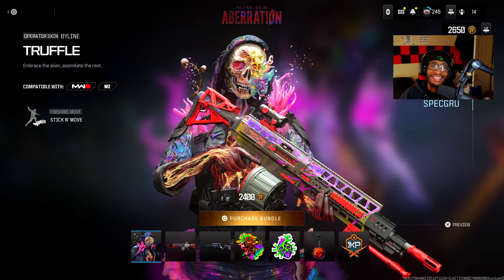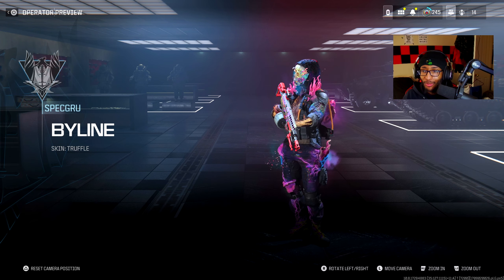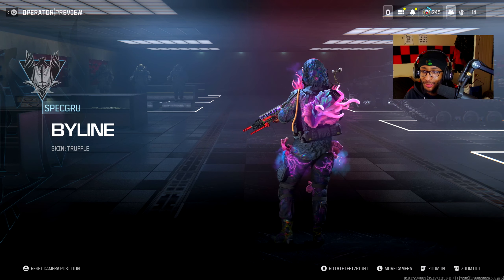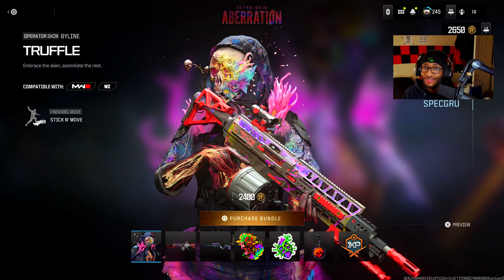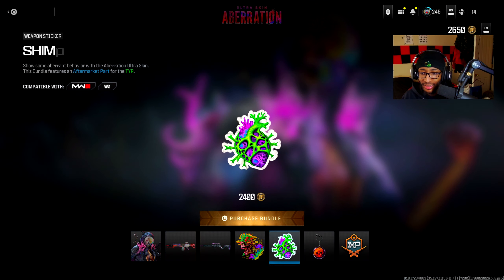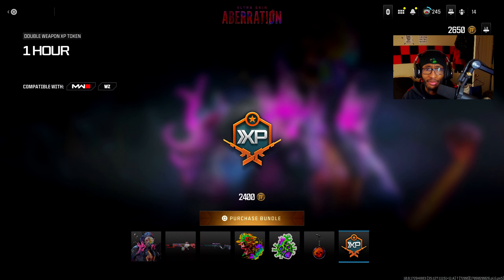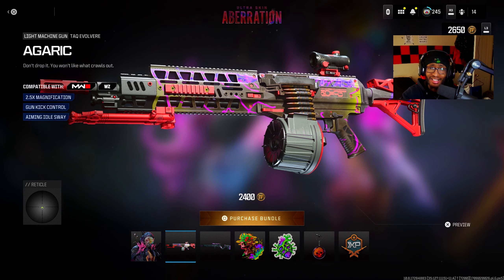We also got an agaric attack evolver - this looks amazing. Now let's see the skin called the Truffle Skyline. Bro, what in the SpongeBob SquarePants is this? Definitely one of those creepy episodes of SpongeBob, for sure. This skin looks bizarre man. We got the corpse bloom large decal, the shimmering heart weapon sticker, metamorphosis weapon charm, and a double weapon XP for one hour - that's gonna be useful for anybody that wants to level up the attack evolver, because this gun actually got buffed.